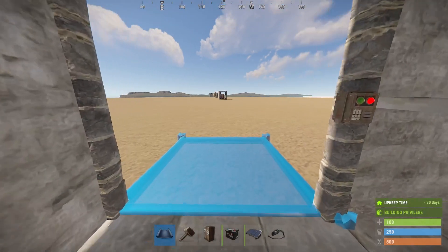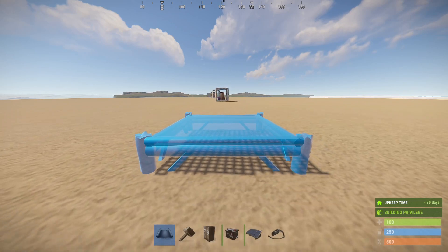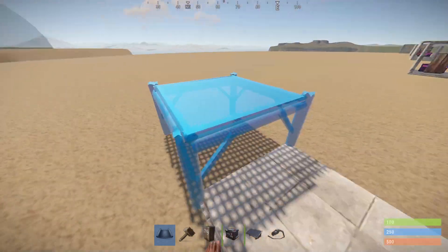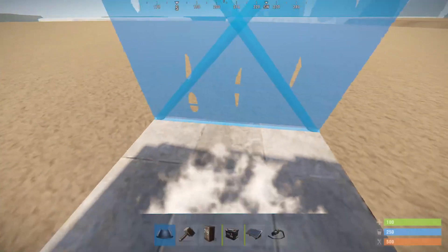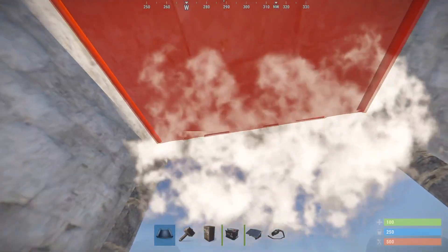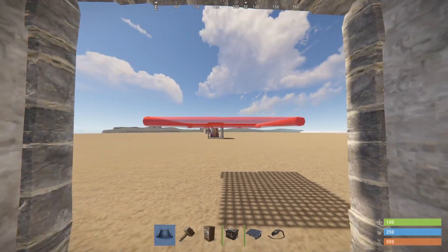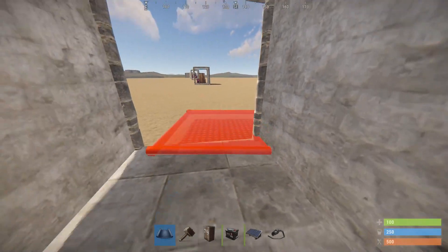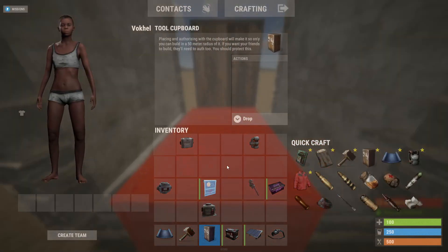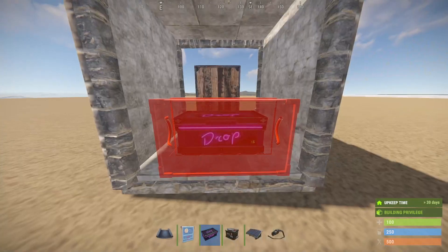What we're going to do is just walk outside towards where we want to set up the base. As you can see now, building privilege is gone, and I'm just going to build a 1x1. We're going to place a small TC here and place a box.